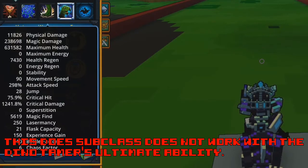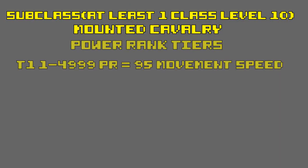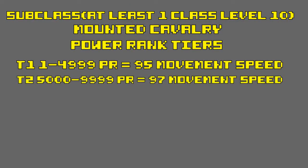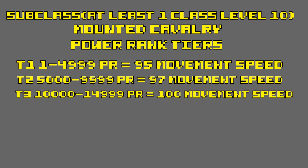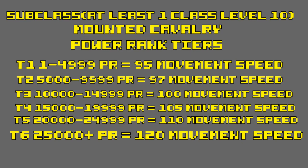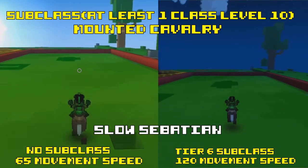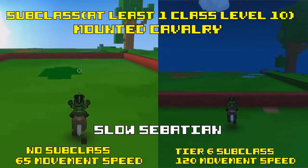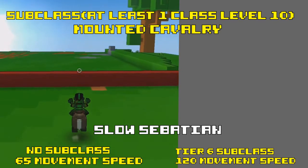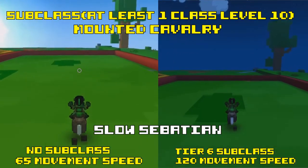One more thing: this subclass does not work on the Dino Tamer ultimate ability. The power rank tiers increase mount speed on the ground as follows: tier 1 is 95 base movement speed, tier 2 is 97, tier 3 is 100, tier 4 is 105, tier 5 is 110, and tier 6 is 120 base movement speed while riding a mount. So upgrading this class for the subclass is well worth it. Also, leveling your Knight to level 30 is very well worth it for the extra flask — so if you are using a flask like Death Defiant, this will help out a lot.